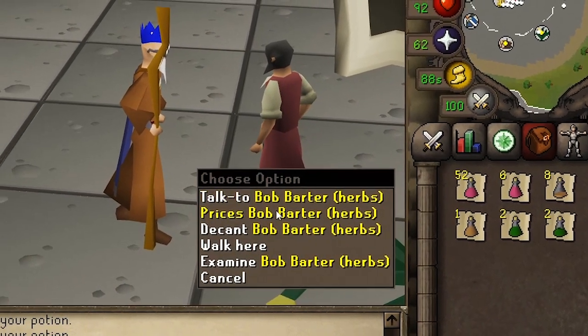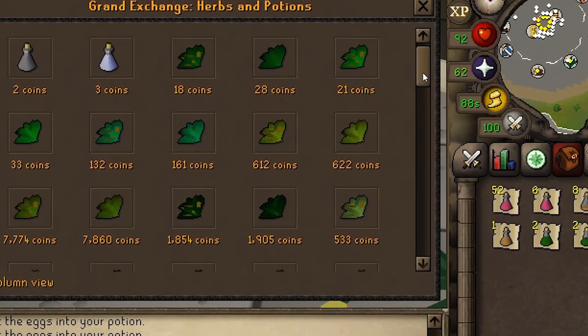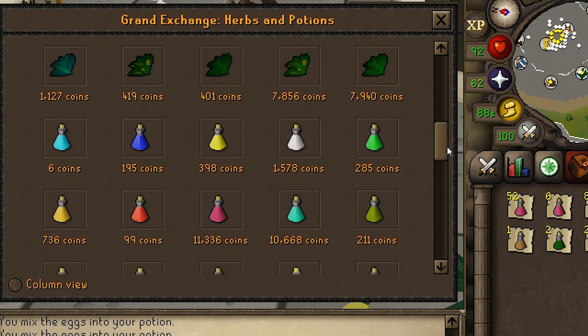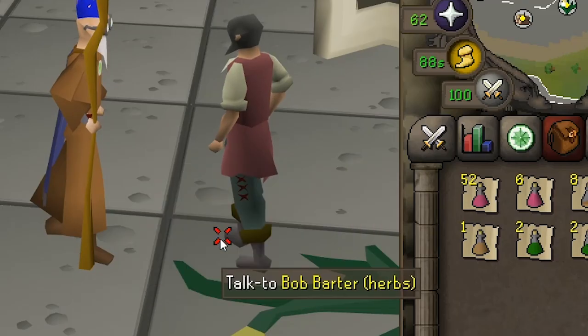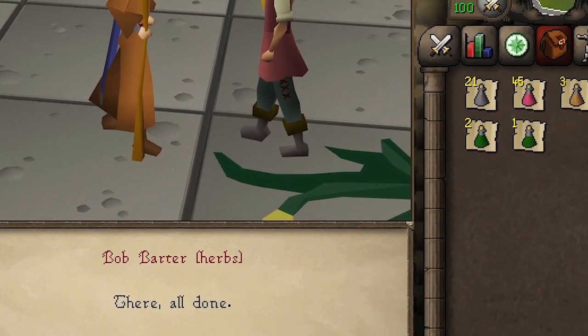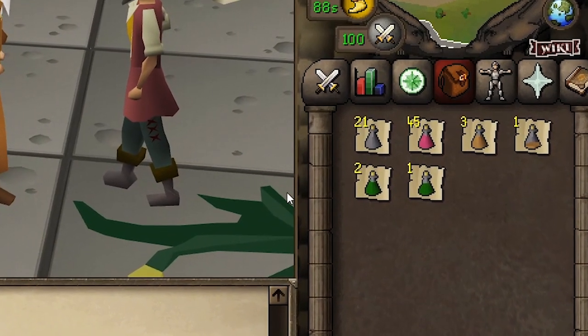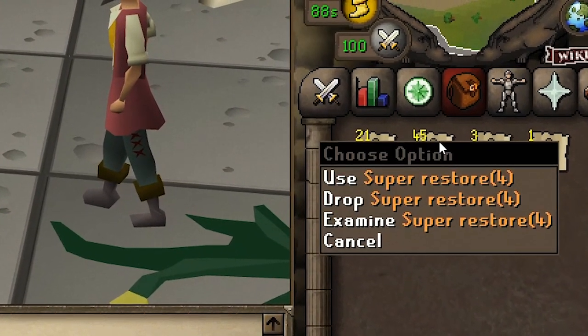You can decant potions yourself by combining them together, but players can also use the service of two NPCs. One NPC is Zahor, located in Narda. The other is Bob Barter at the Grand Exchange. The prices you can get for full 4-dose potions are usually better than selling 3-dose potions right away.